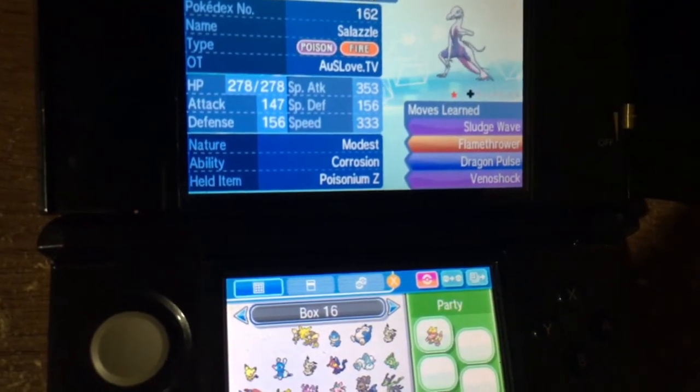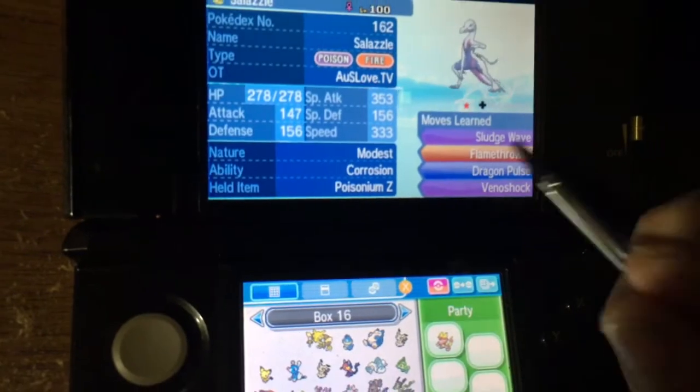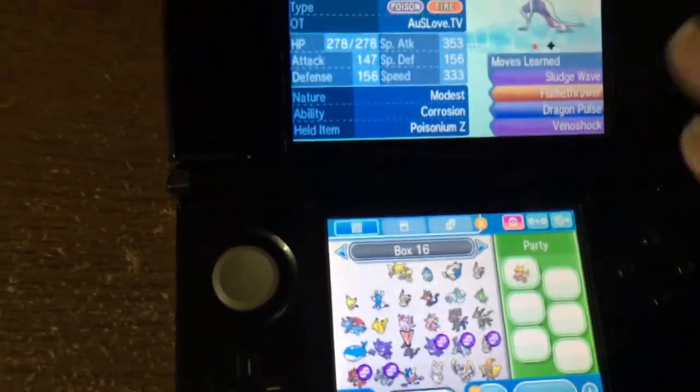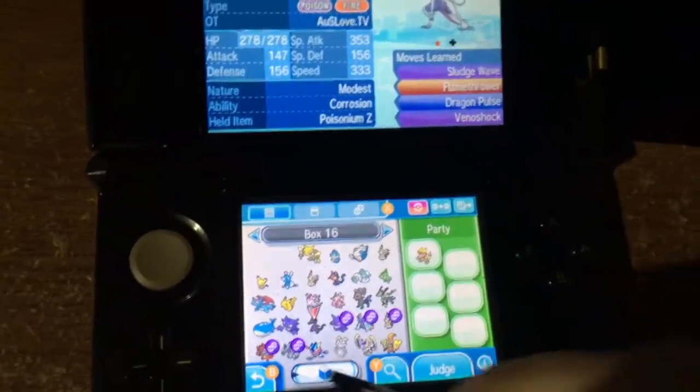If you're trying to get to a 40-chain to try to get the four IV Dittos, and say three or four Dittos appear along the way and they're Impostors, Dragon Pulse will one-shot them. Easy. You don't have to worry about using two Flamethrowers or two Venoshocks, and you can count your PP to keep track of how many you killed. It's very easy.